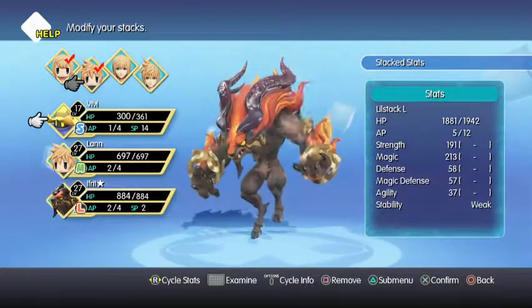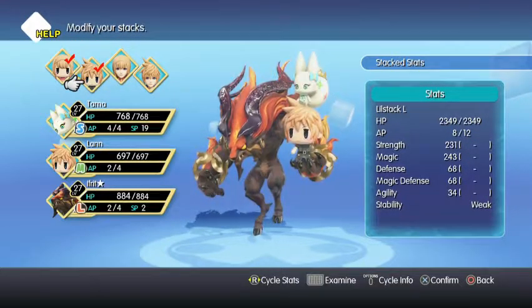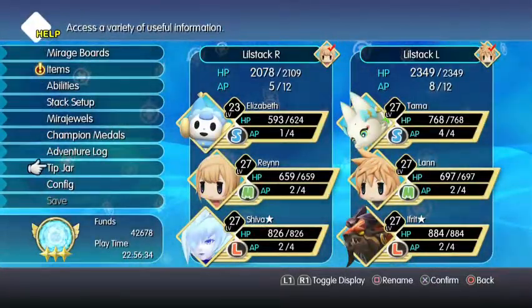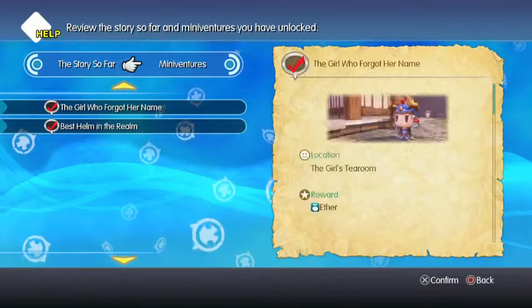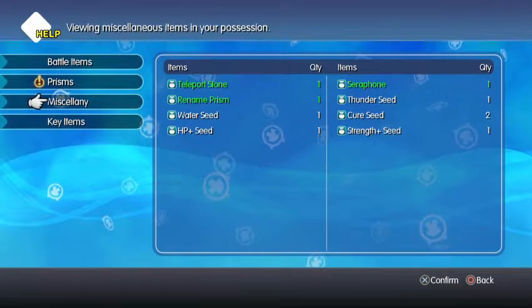Let's go ahead and swap back to Tama. I was just trying to get him to level 15 — I literally just caught him. But I wanted to be able to transform all of them on screen for you guys. We can just use the Teleport Stone, because we've never used it as of yet, and this seems like a decent opportunity.